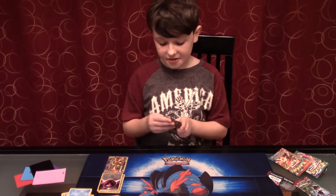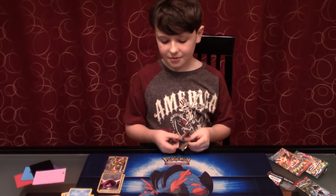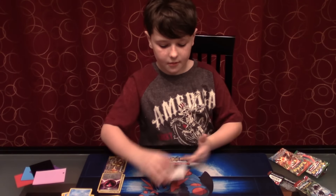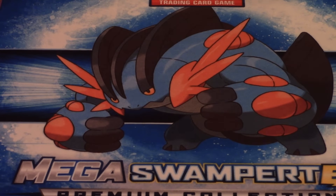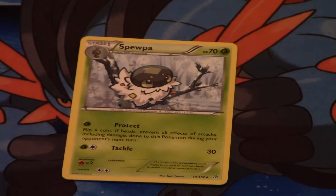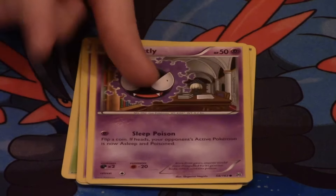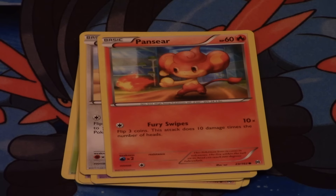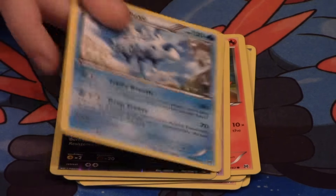I actually really wanted that Noivern Break. Not as much as I like the Raichu, but I still wanted it. Raichu is in the sleeve — I think it would be a Break point. My fourth and final pack contains Swoobat, Houndoom, Spirit Link, Piloswine, Elgyem, Ghastly, the very very tired Meowth, and Ralts. My Rare is Vanilluxe, Normal Rare.